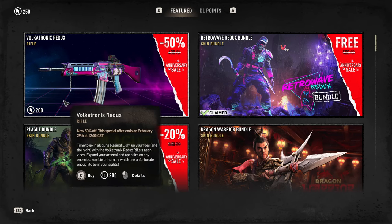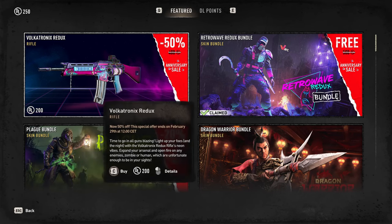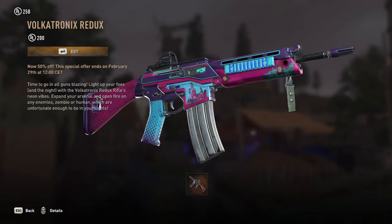Another exception is the Volkatronics Redux Gun in the game store. This one costs 200 DL points and will go straight into your stash.